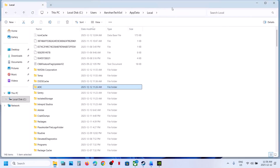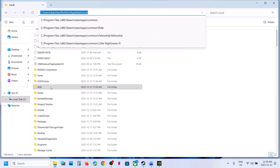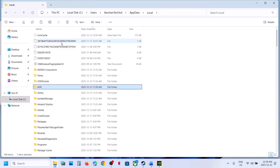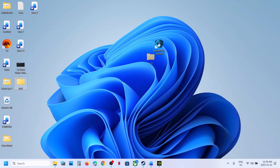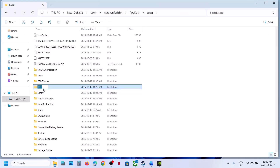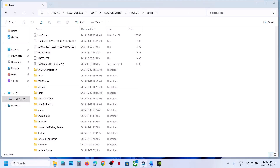Go to the AOC folder location. Make a right click, copy this folder, and create a backup — you can paste it to the desktop. Once you have a backup created, make a right click on the AOC folder and rename it. Once you rename it, you can relaunch the game and check.